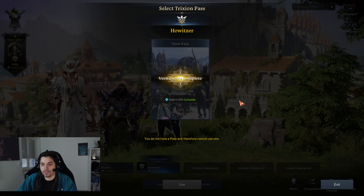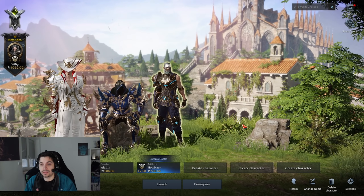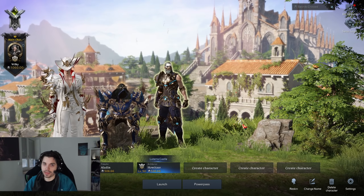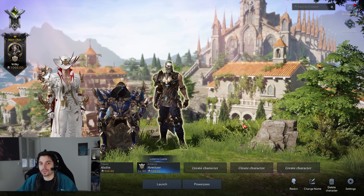The second power pass is obtained once you actually consume the first one, which is why I said use them as soon as you get them. You get the first power pass after your main character hits item level 340, so definitely use them as soon as you've decided on a character.